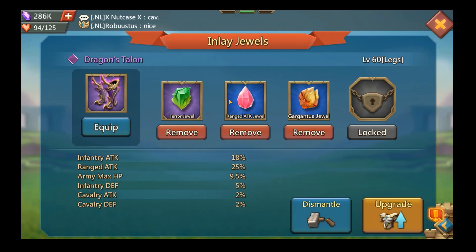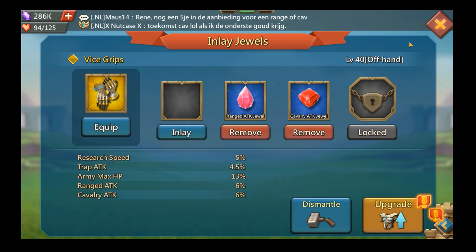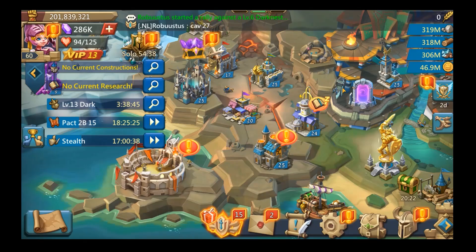He has two monster jewels on the boots. He has some jewels in some pre-60 piece of gear that he probably needs to rearrange. Pre-60 was pretty good for army HP, but he can probably upgrade by taking those jewels out of those old equipment pieces and putting them into the mix set that he has.